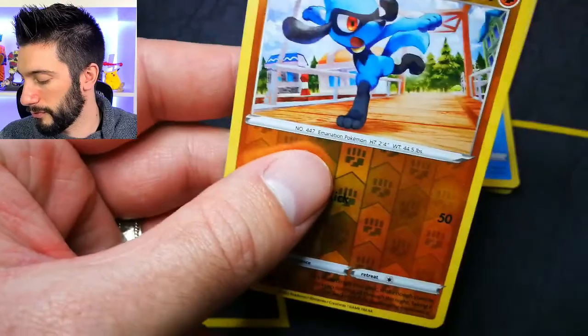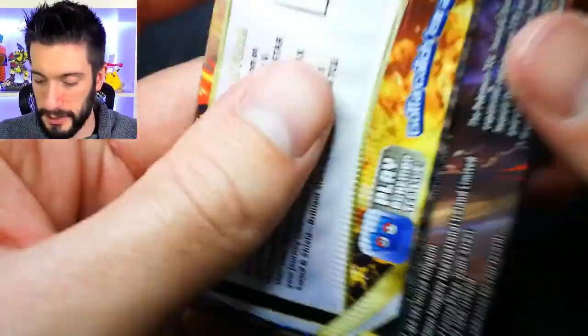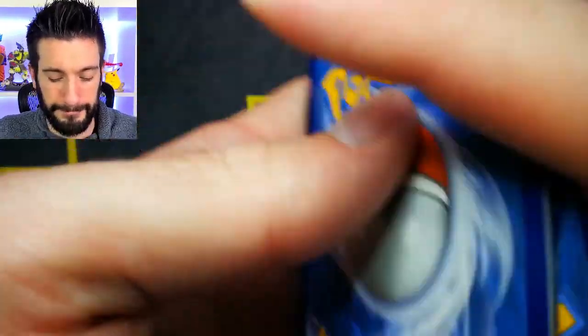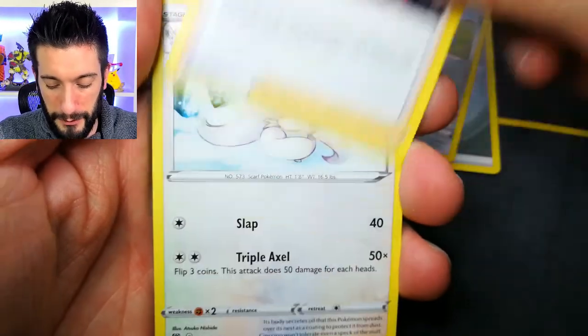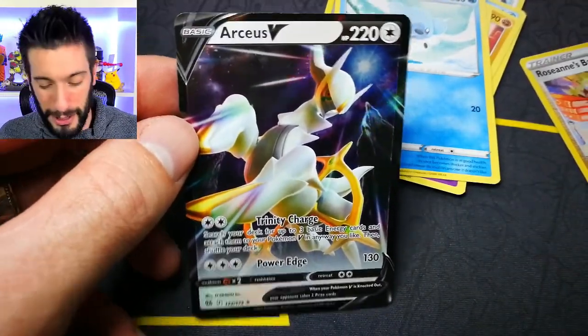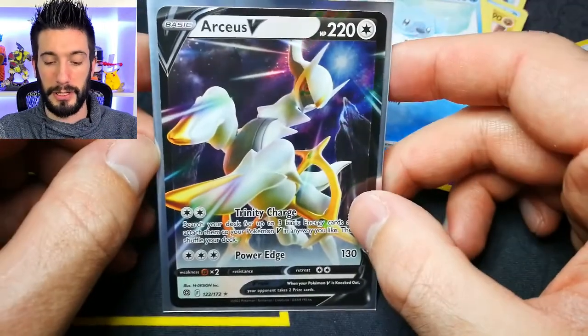Holo rare and nothing — booster box did not come back to compete against that last pull. The sleeve boosters have jumped ahead. I think that full art Pikachu is better than the V-Star and everything else we've gotten. But we're not done yet, we've got a lot to go through. We got the Arceus V — this is what I wanted! Even though it's just the regular Arceus, I did need to get this for my collection, and that was a sleeve booster.